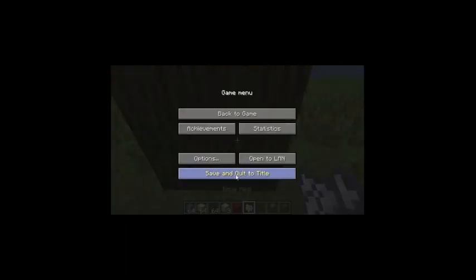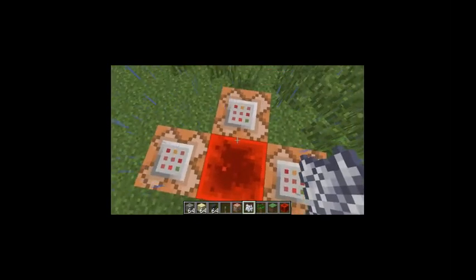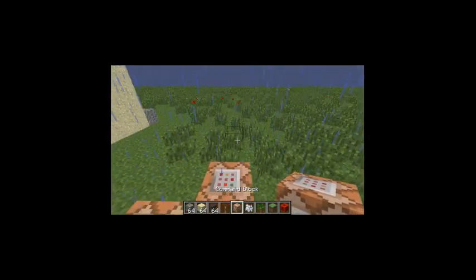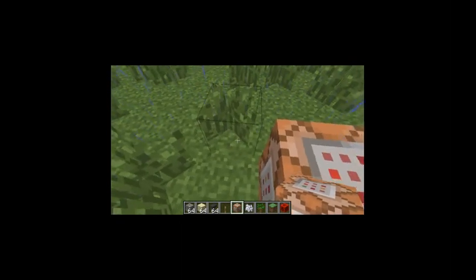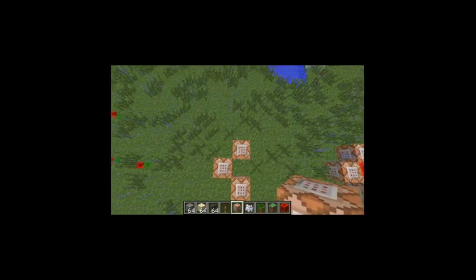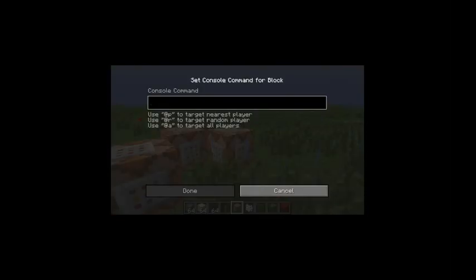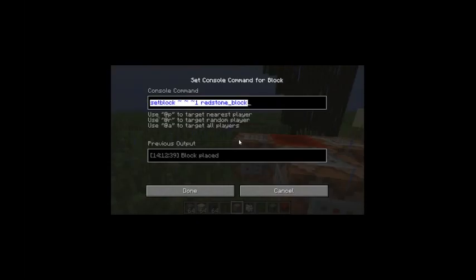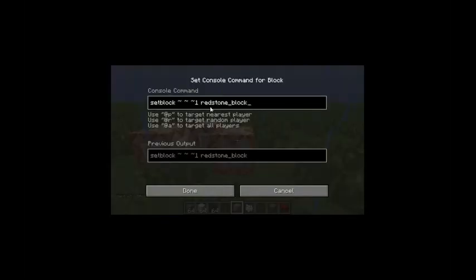And I'm done! For the tutorial, I'm gonna remake it using three command blocks — one facing north, one facing west, one facing south. Let's check: north, yes. So on the one facing north you're gonna have this command that I'm copying and pasting — it'll be in the description. Set block tilde tilde tilde tilde one, redstone block underscore between the E and the B.